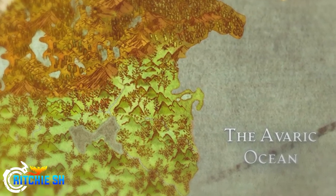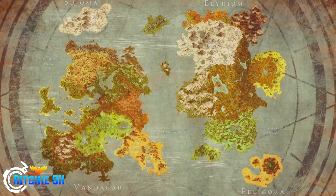Along with the map expansion, we're also getting the first look at a lot of zone names and the continent names. The western continent is called Vandagar and the eastern continent is called Illyrium. We also now know the oceans: the Tradewind Sea is in the center between the two continents — a name that probably speaks for itself as a lot of trade will flow there.